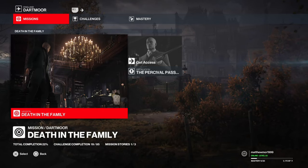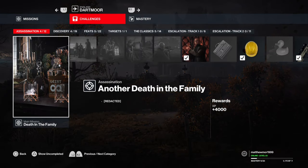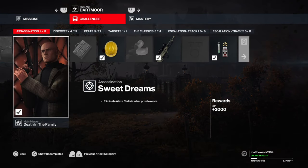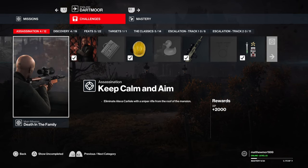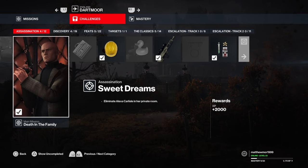What is up guys, Matt from Skullbusters and today we're on Hitman 3. This is going to be a trophy called Upstairs and Downstairs. What you have to do is kill Alexa in a private room and then get killed up by the grave, which is this one, and you've got a sniper.